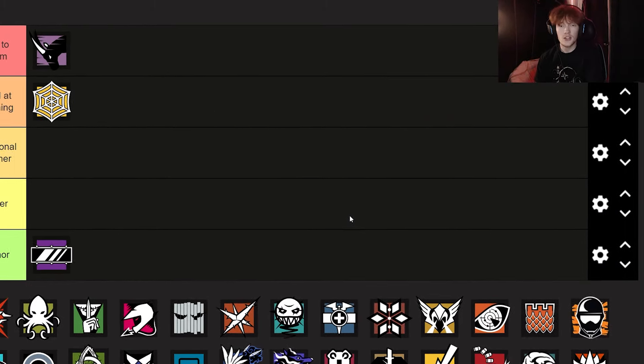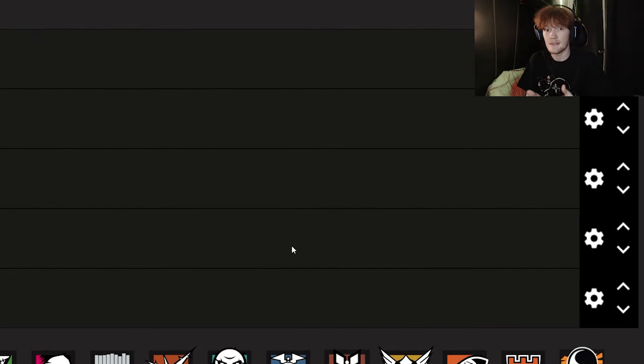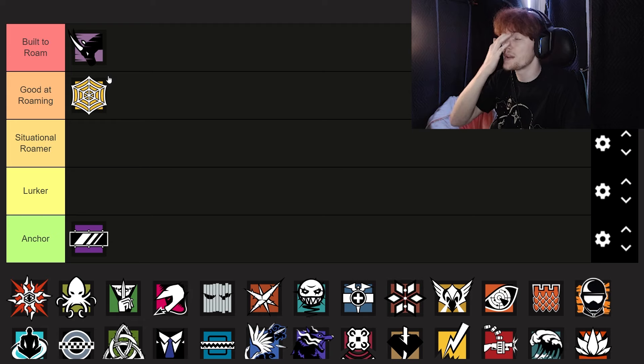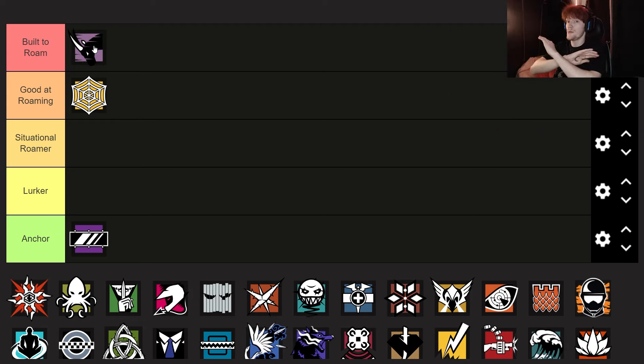For example, I think Jaeger is good at roaming because you can just put your utility in the prep phase and you don't have to be near your utility to get value out of it. You can do whatever you want — you can anchor, you can roam, you can literally just do anything as Jaeger. But I'm not saying that Jaeger is worse than Oryx at all. I think Jaeger is much better than Oryx, but I also think that it's much easier for Oryx to roam just because of his kit. So with the explanation out of the way, let's get into the tier list.